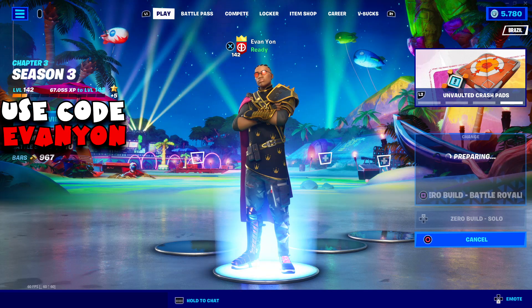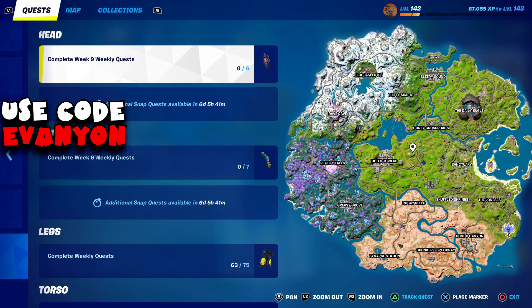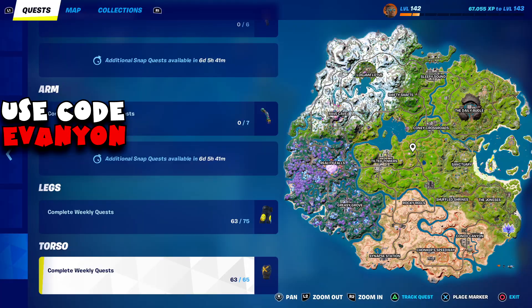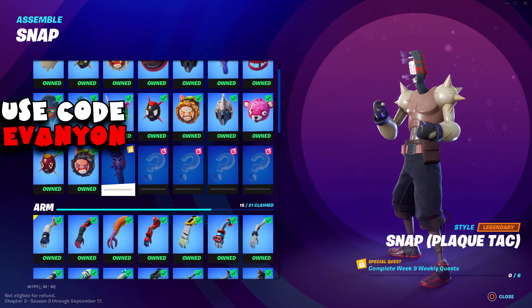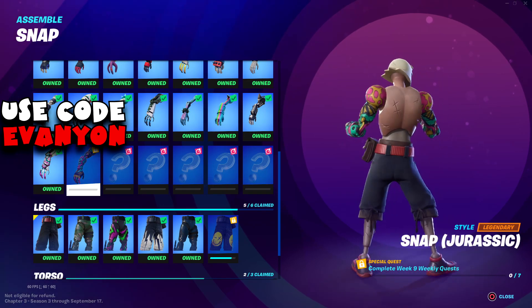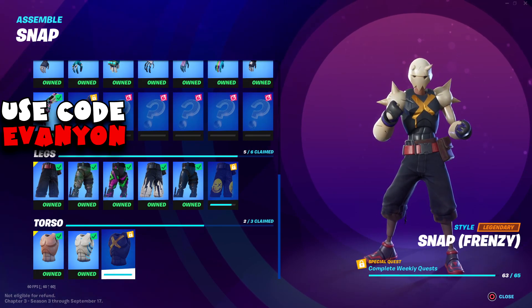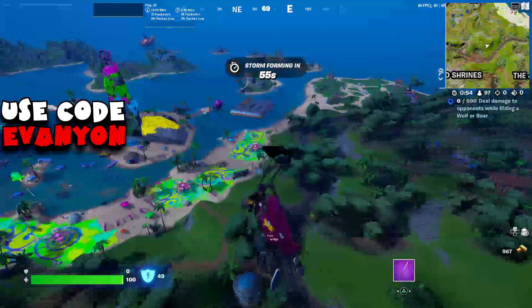The only thing that might be a problem is getting 3 chests in Tilted Towers in the same match — that could be a problem — but everything else is pretty easy. If we complete this week's challenges, we will unlock another head piece and an arm piece for Snap. And if you've done every single week's challenges including this one, we're going to unlock the final torso piece for Snap. Next week will be the final leg piece, and then arms and head pieces will be until the end of the season.